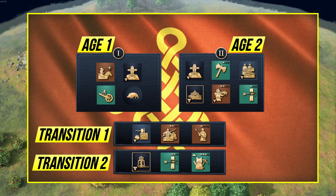This build order is based off the Guz build for the Rus — it's about taking map control and taking the boar, but we'll talk more about that. You've also got two transitions, which we'll talk more about. So let's get into it.